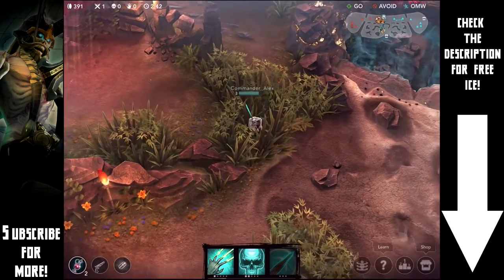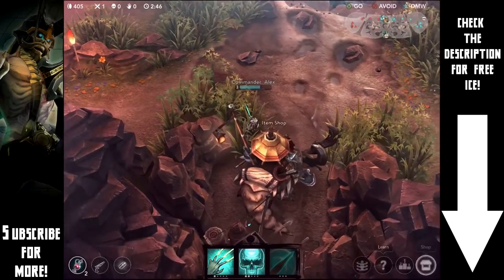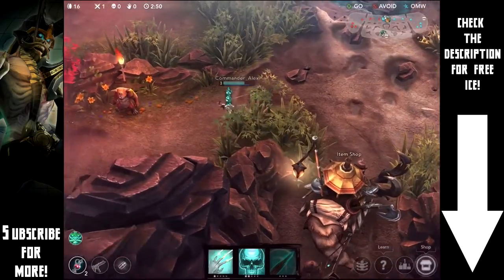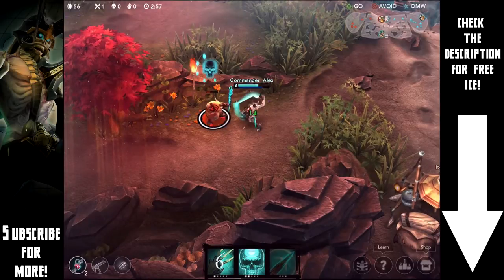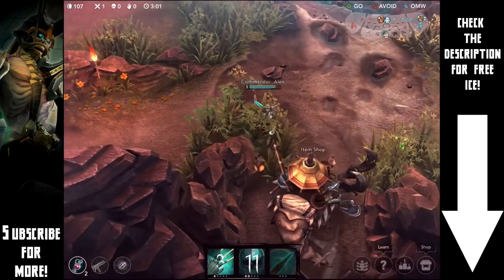We're going to move into the jungle. I was looking for a kill and some gold but it looks like we're not going to pick one up, so we're going to pick up the Blazing, which gives us some attack speed. That's really nice for building stacks on the Spectral Smite ability. Looks like we'll head over to take out these final few monsters and then hunt for some kills.